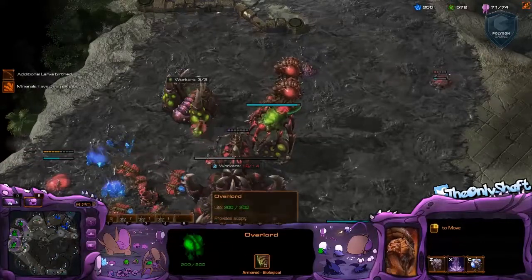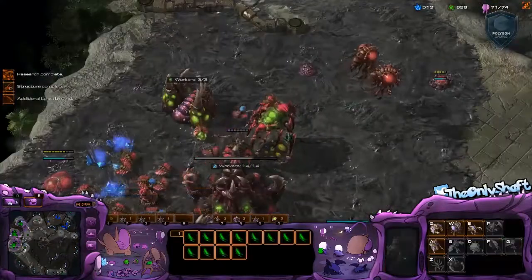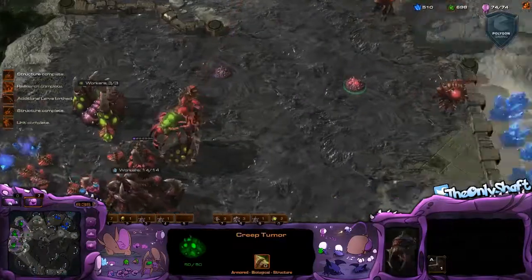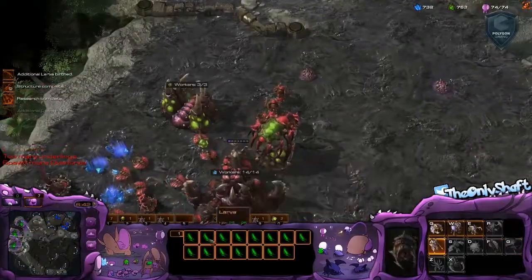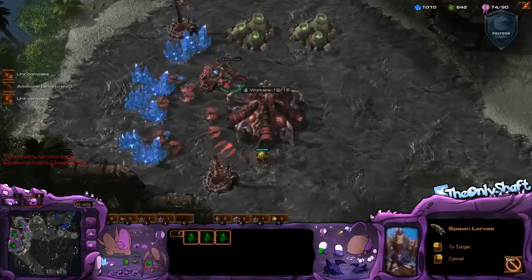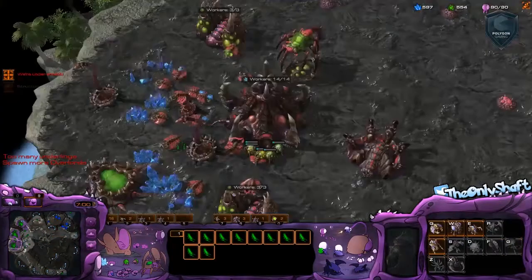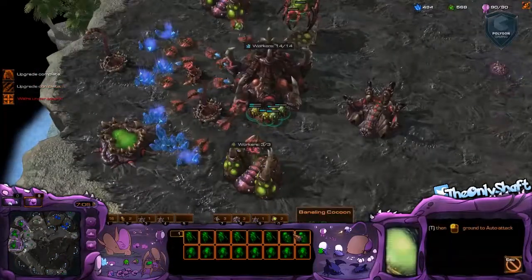We see some units moving out on the minimap — I see it on the minimap, you can see my mouse hovering over there, but I'm a little nervous that it would have gotten past. I would have been late, so I just wanted to get these injects off. Looks like he's in my third base... nope, nope, those were just drones moving around. Sorry, paranoid. So yeah, confirmation on the immortal. Getting some of that creep spread — still afraid of the drops.